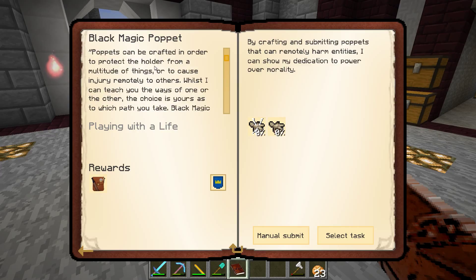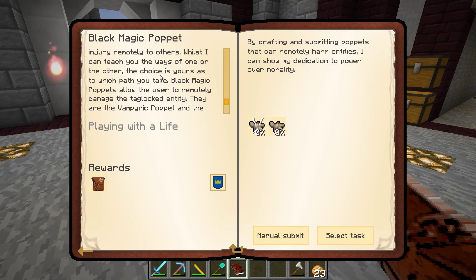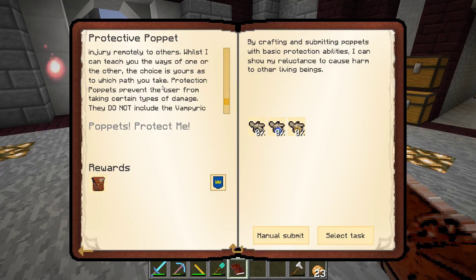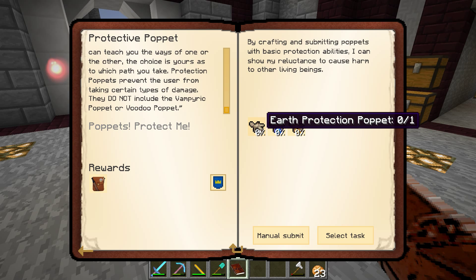Poppets can be crafted to protect the holder from multiple things or to cause injury remotely to others. Black Magic Poppets — Vampiric and Voodoo — allow remote damage of tag-locked entities. Protective Poppets prevent certain damage types and do not include Vampiric or Voodoo. Water Protection would likely let us breathe underwater, Fire would protect from burning, and Earth — I'm guessing protection from fall damage based on the feathers and dirt in the recipe. We have to create one of each.